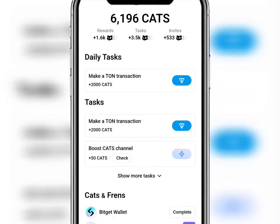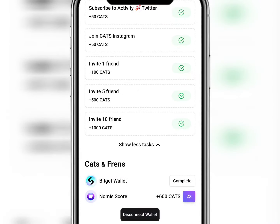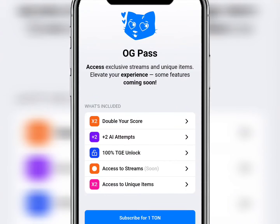If you come back to the home screen, click on 'Task,' then click on 'Show More' to see your tasks. To find where you can double your coins, click on the option up there which is 'Access Inclusive Stream with OG Pass.'